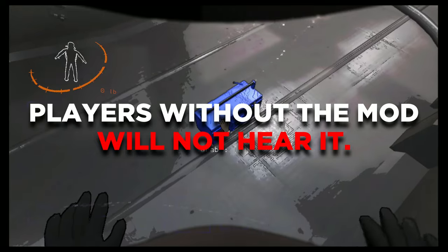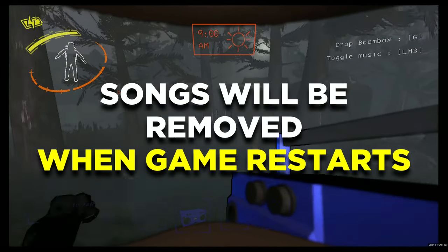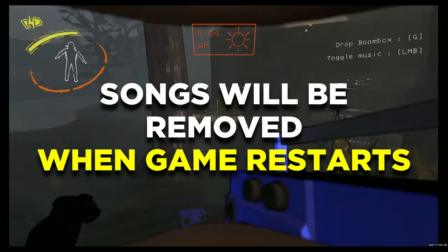Players without the mod will not hear anything. You can type slash BBV at any number between 0 to 100 to change the volume of the Boombox nearest to you. Also, the songs that you've downloaded will persist until the game is restarted.